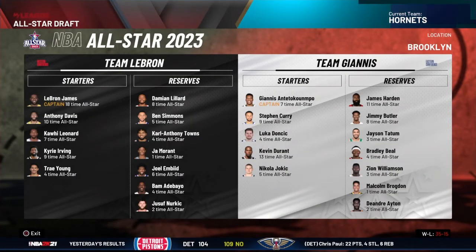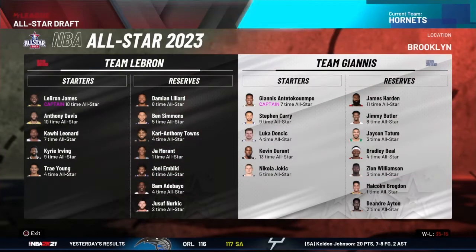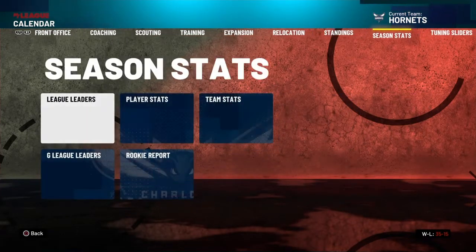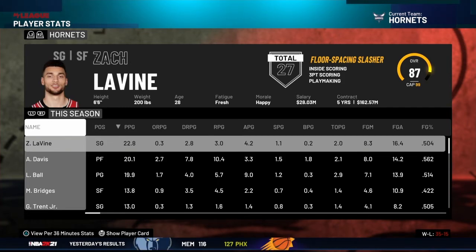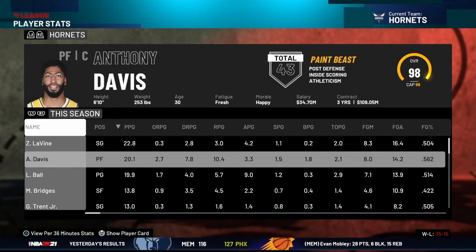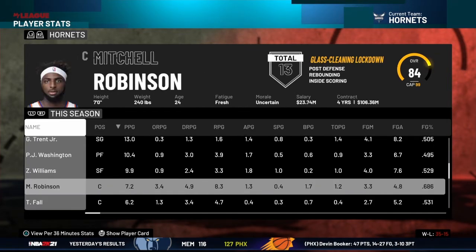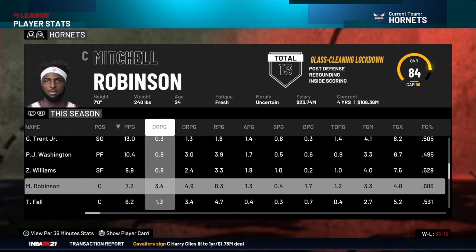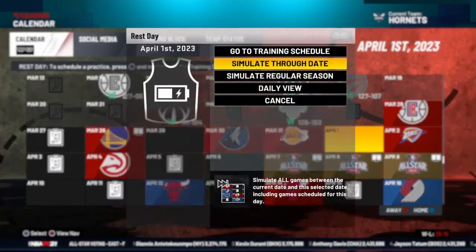Looking at the all-star draft — no starters from our team besides Anthony Davis, who is a starter. I wanted to check the stats for this last season: Zach LaVine actually doing a lot better than LaMelo, though I don't know how he didn't get in. Anthony Davis and LaMelo Ball are averaging a lot of points, Miles Bridges and Gary Trent averaging more than I thought. Taco Fall is doing a good amount of work too.